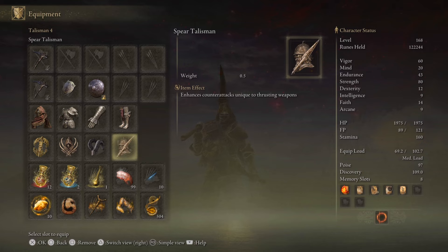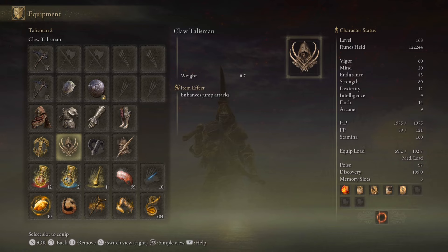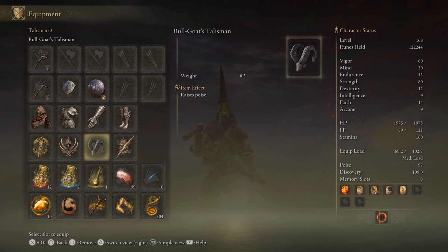You have the spear talisman which amplifies counter damage even more - it's just so much, you have to see it. We've also got the claw talisman to amplify jump attacks. So when we do a jump attack and manage to get a counter hit, it's probably going to be a lot - like, a lot a lot.